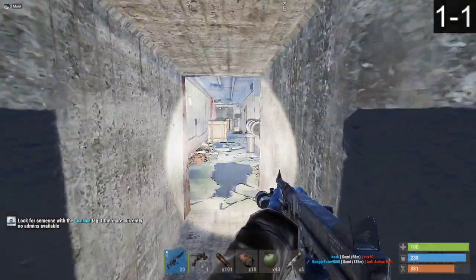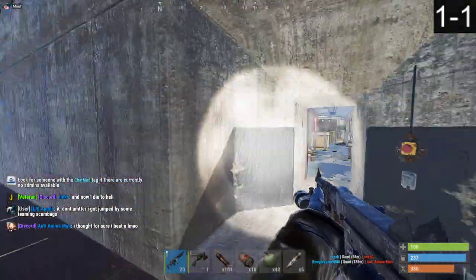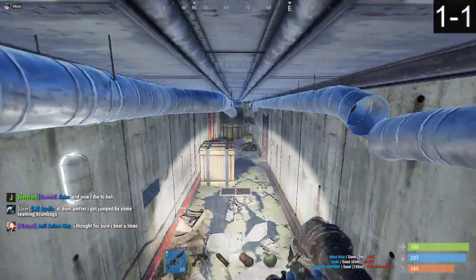This server is broken or whatever, but normally in normal servers you have to do this jump puzzle. You've got to have a key card and turn on switches and whatnot. But that's how you bypass everything.